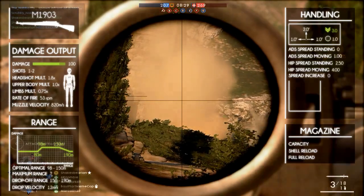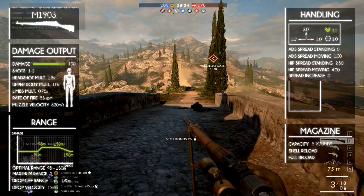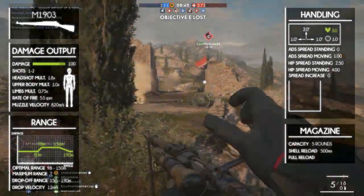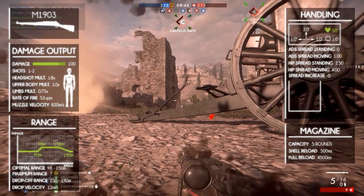The only thing you don't want to do is run and gun. It has a magazine capacity of 5 rounds, which is normal for its class. The reload is fairly slow since it's a shell-by-shell reload — it takes 500 milliseconds per shell and the total reload takes just under 4 and a half seconds.